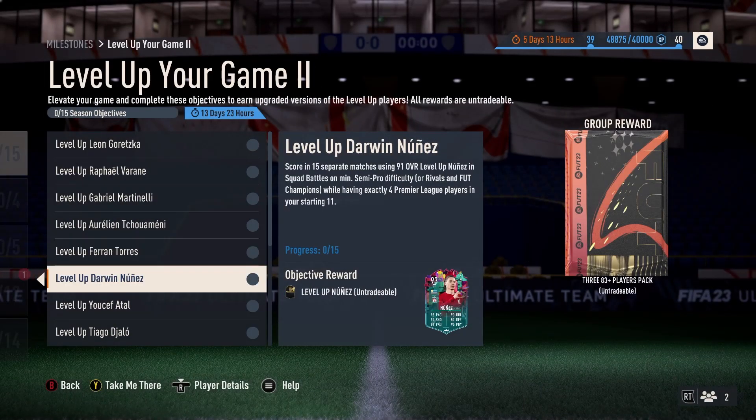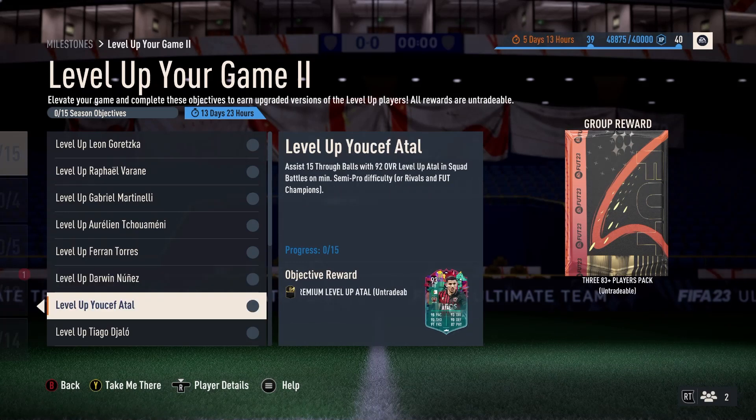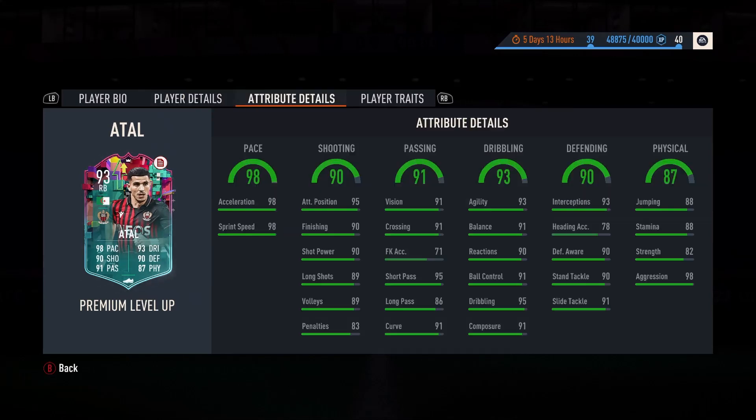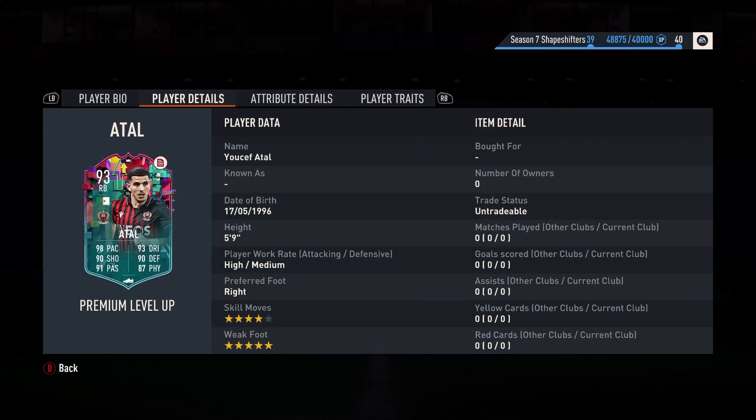Darwin Nunez — scoring in 15 separate matches using 91 overall level up. Nunez gets you a 93 version with exactly four Premier League players. Good thing about that, because it's a league one, you can tie another one in, so this one's quite good — there are multiple combinations there. Assist 15 through balls with 92 overall. This card is going to be either arm and a leg or dirt cheap, but I'm leaning towards dirt cheap because the 93 version is easy enough to get.